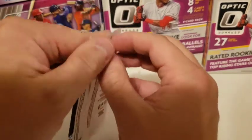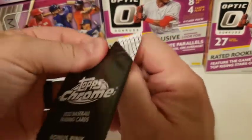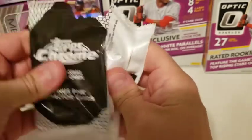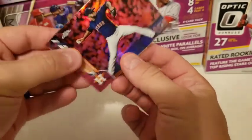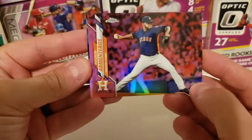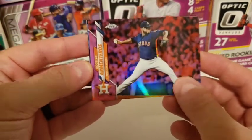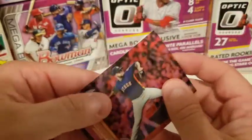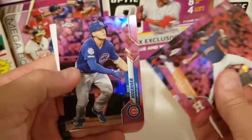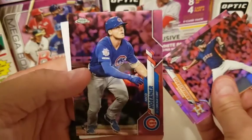Here we go with our pink refractor cards, hoping for some nice magic. Another Houston Astro — we got Rogulero Armonteros, we have a Ronald Guzman, and the final one we have a Nico Horner Rookie Card. Not a bad one to end it.